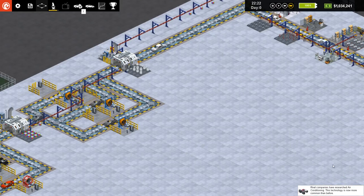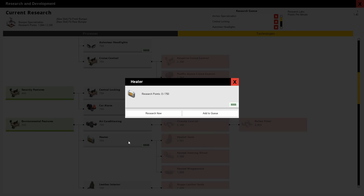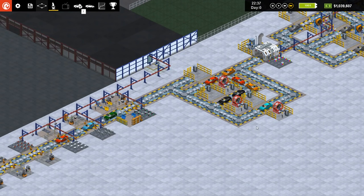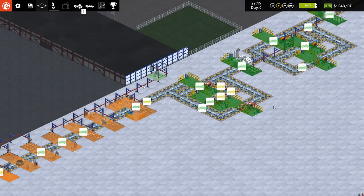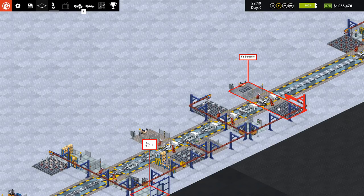These guys are getting ahead of us on stuff — they've got the heater and air conditioning. I don't need to look too close because they're going to have the little dollar sign things on them. So there's our heater and air conditioning. I could have sworn it said somebody had air conditioning. I wanted to start setting up little holding stations — stockpiles — for stuff as well. But for now I need to get this fit bumper thing going.